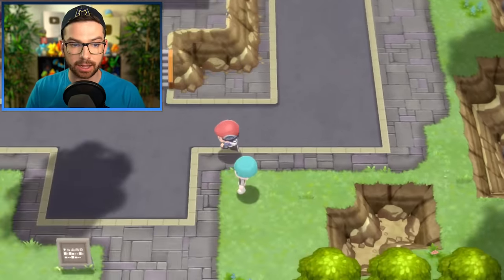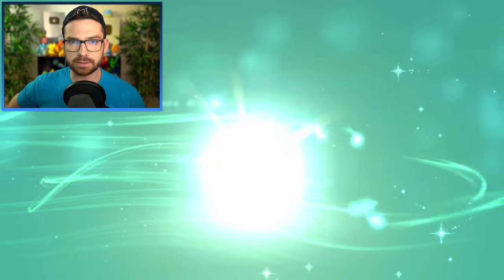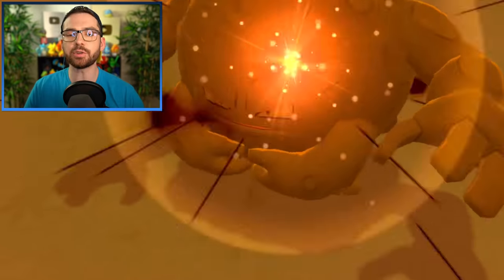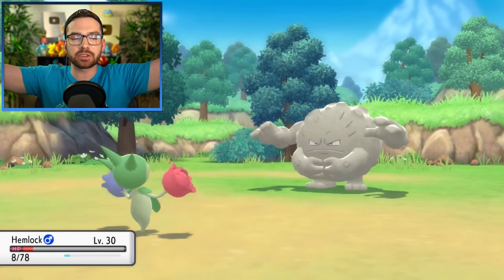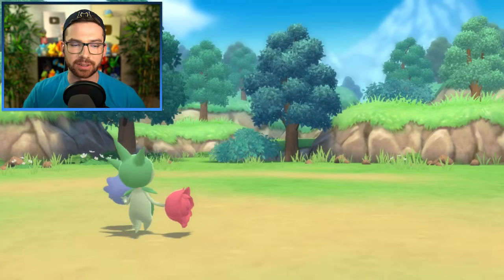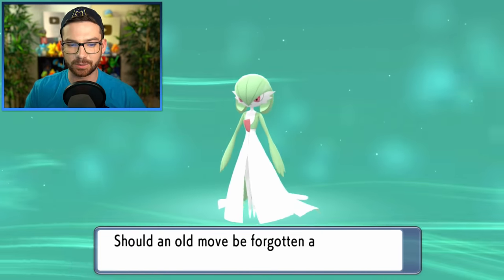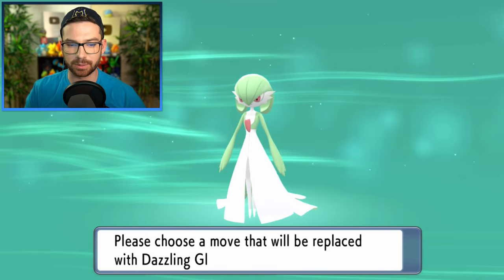As a result of battling the gym trainers, Flux is evolving. But Curlia has almost evolved too — are you kidding me, I was trying to catch that Graveler. At least Curlia should get experience. A fabulous God of War with Dazzling Gleam — let's go!